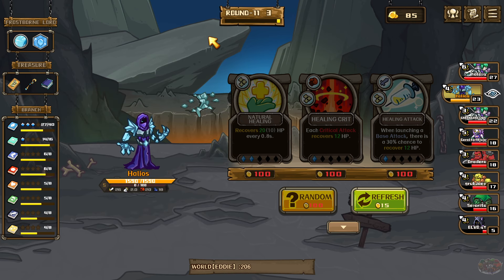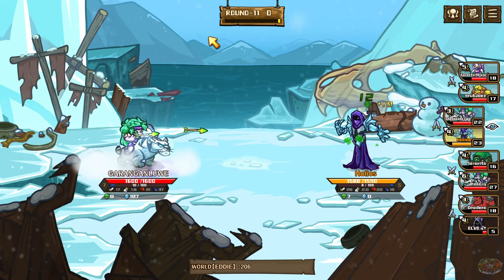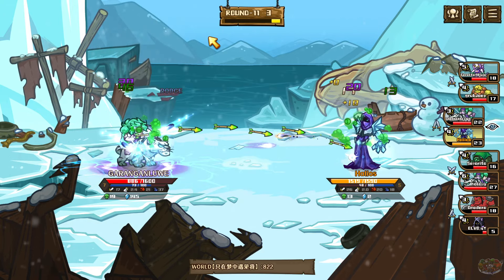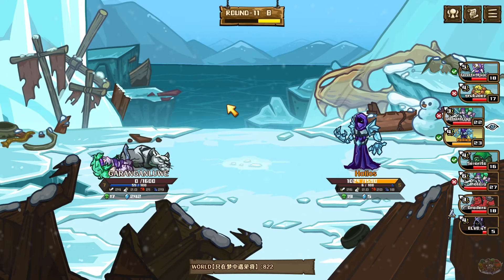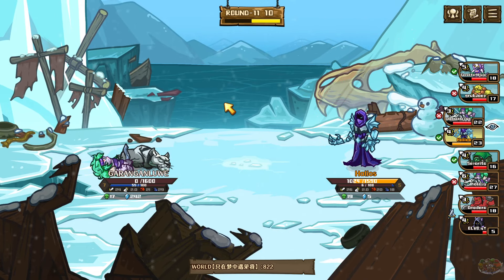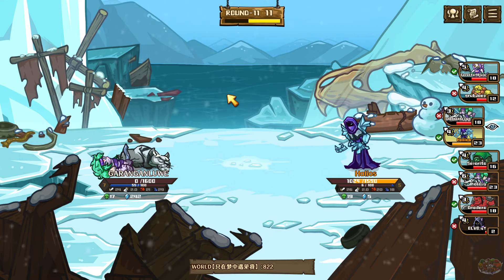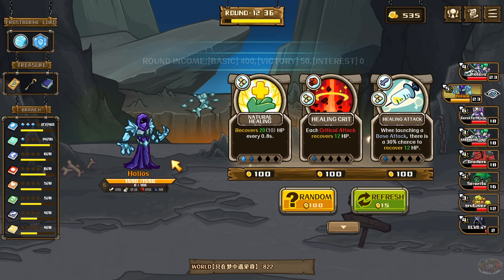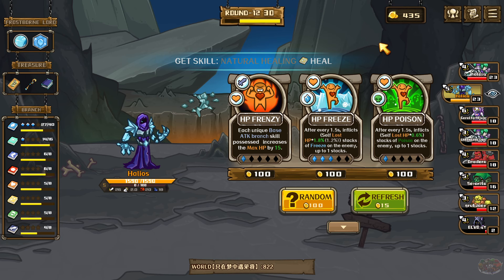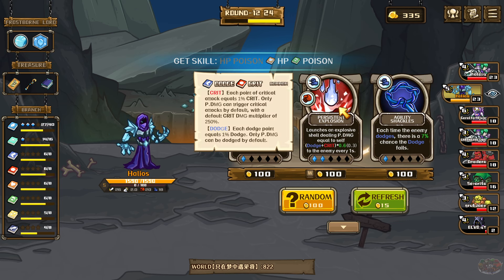I wonder if that's going to have a visual — wow, it does have a visual! So that's what it is — getting to mythic is the big deal. I'll take the natural healing but I'm going to inflict poison. It's not only getting freeze down, I like poison. Give me a big boy! Every crit attacks — I'm going to roll. Oh right there, that's the one I wanted!